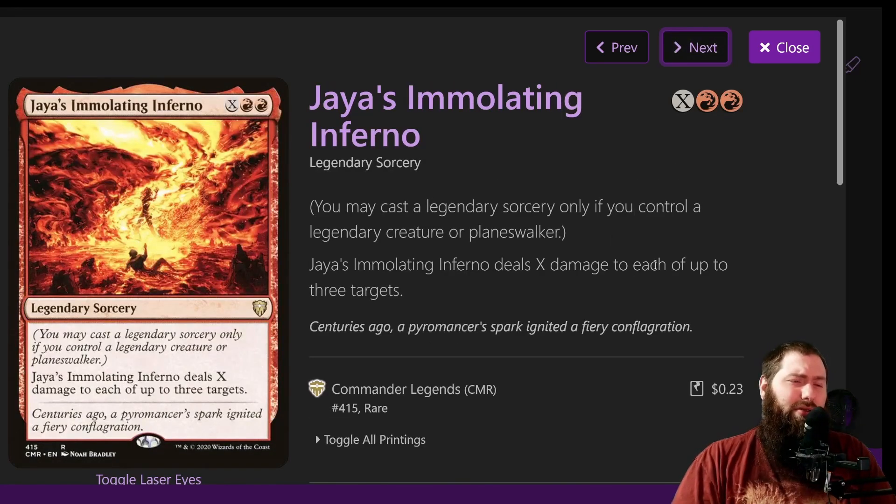Jaya's Immolating Inferno is two red and X — it's a legendary sorcery, so you may only cast it if you control a legendary creature or planeswalker. If you're casting this you most likely have Galazeth on the field, so you're covered. Jaya's Immolating Inferno deals X damage to each of up to three targets. With three other players in the game you can easily cast this for 20 or 30 damage. Being able to do that fairly consistently when you're making a ton of mana rocks is pretty solid — another finisher.